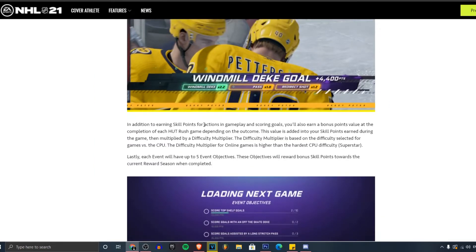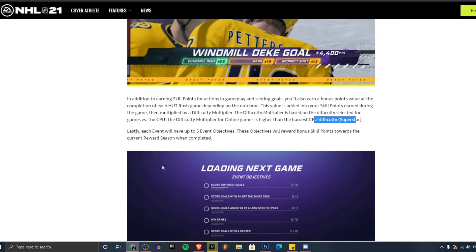In addition to earning skill points for actions in game and scoring goals, you'll also earn a bonus points value at the completion of each Hot Rush game depending on the outcome. This value is added to your skill points earned during the game, then multiplied by a difficulty multiplier based on the difficulty selected for games versus the CPU. If you win the game, you get extra points; if you lose, you probably don't get many. For online games, the difficulty multiplier is higher than the hardest CPU difficulty — even higher than superstar — which I think is pretty cool.